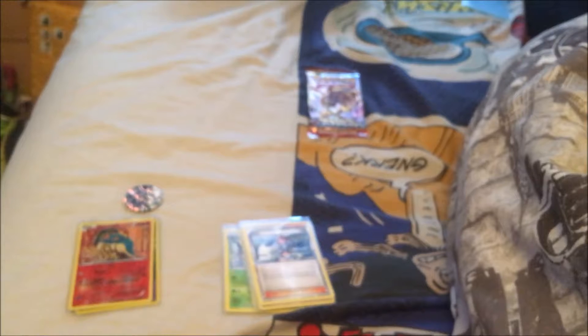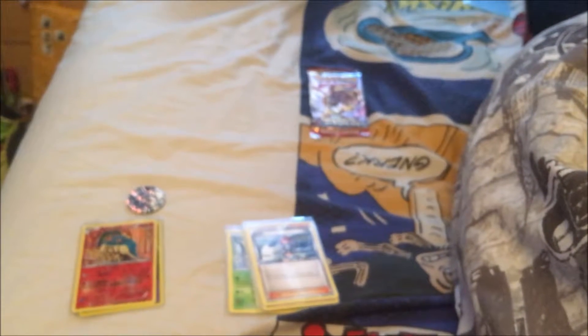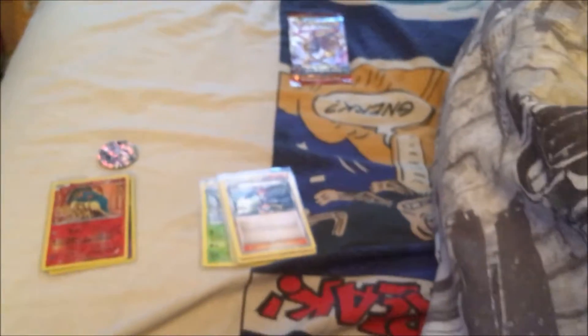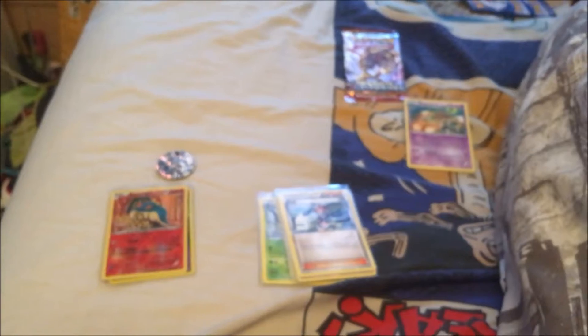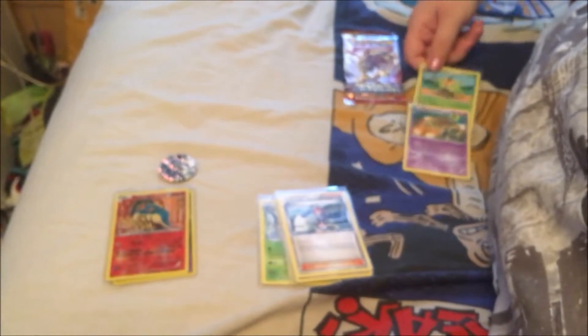Hopefully the next pack will be better, and who knows, we might end up with a Mega Evolution on that third pack in the corner. Opening the second pack now and putting cards into the plastic sleeves — shinies on the left, normal cards on the right.